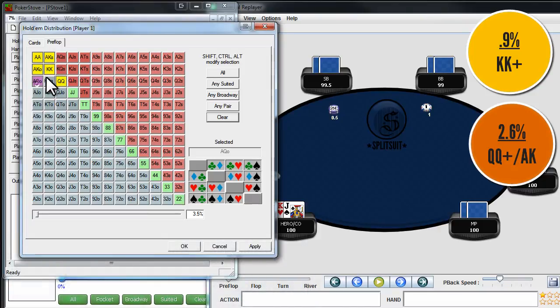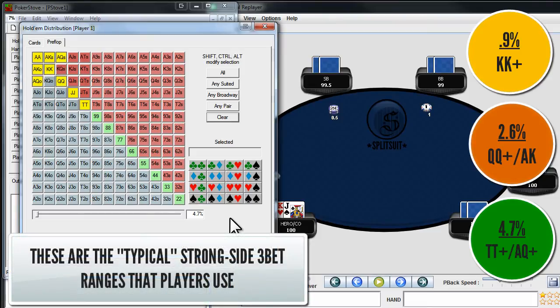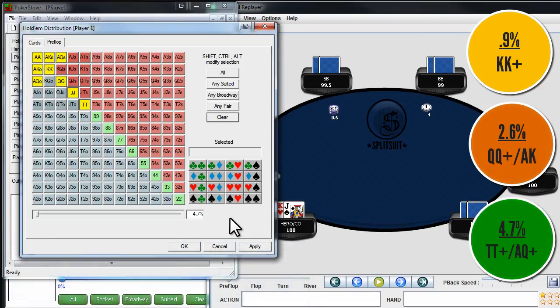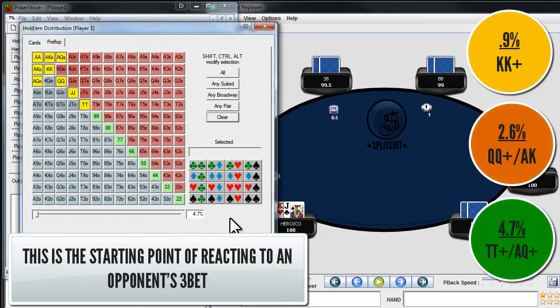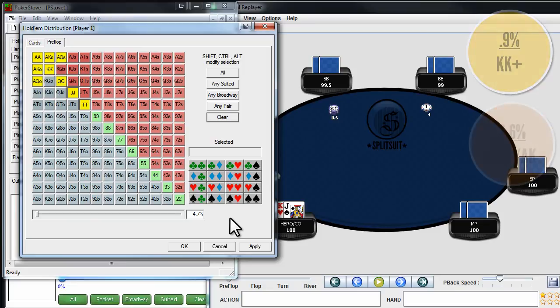If we open this even wider and go to ace-queen, jacks, and tens, all of a sudden we're getting to roughly 5% of hands. So we have three very different ranges: kings plus at 1%, queens plus ace-king at 2.5%, and tens plus ace-queen plus at roughly 5%. This is important just to understand what different three bet percentages actually look like in terms of range — what the density of that range is and what it looks like in terms of real hands.